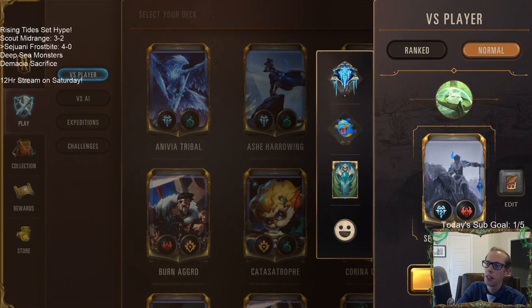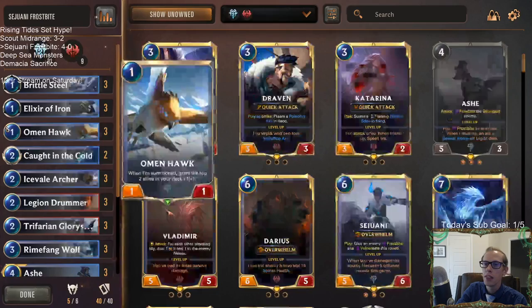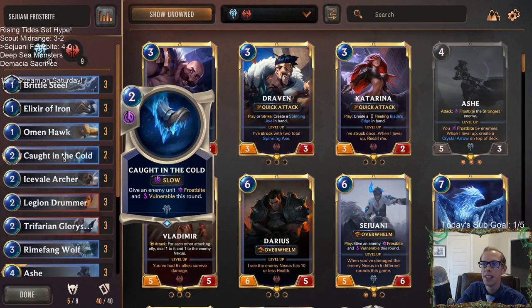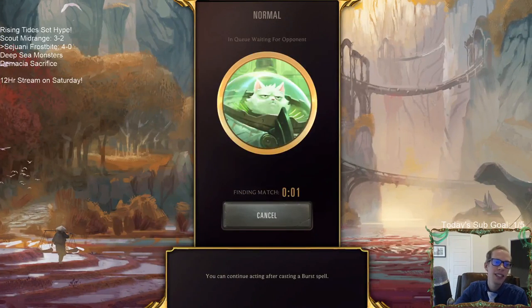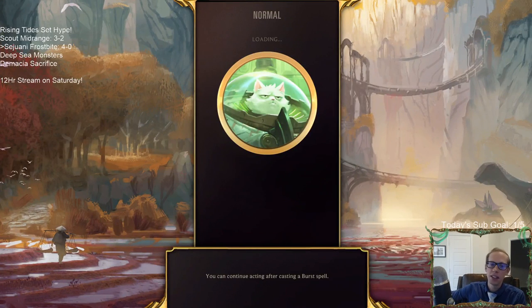Wow, I was way off — well not way off, but I definitely thought it was ice or snow. It's cold — Caught in the Cold! If this card's winning us games, I can at least learn what it does — learn its name.